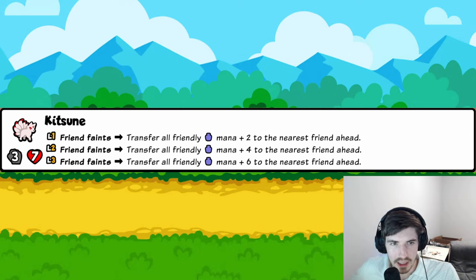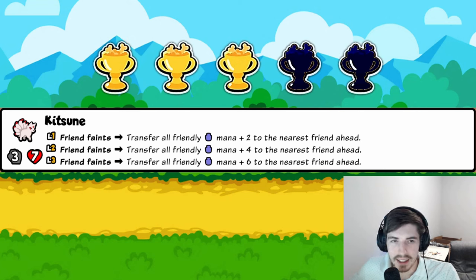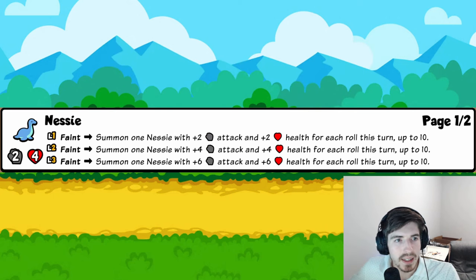Katsune: when a friendly pet faints, transfer all friendly mana plus two, four, or six to the nearest friend ahead. If you have a ton of mana built up across your team, one faint dumps it all onto a single pet — and remember Chimera summons giant pets based on its mana. This is a natural combo. Three trophies — not absurd on its own but very solid in the mana build.